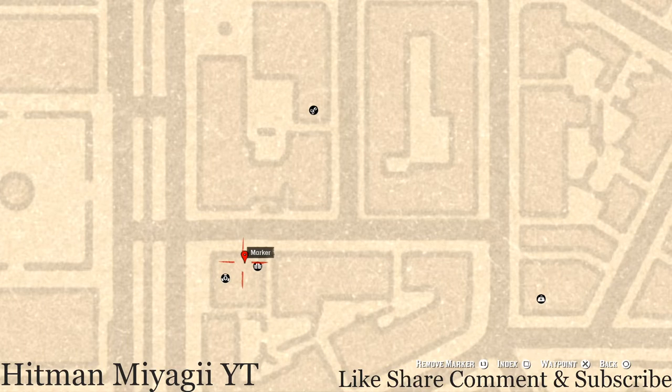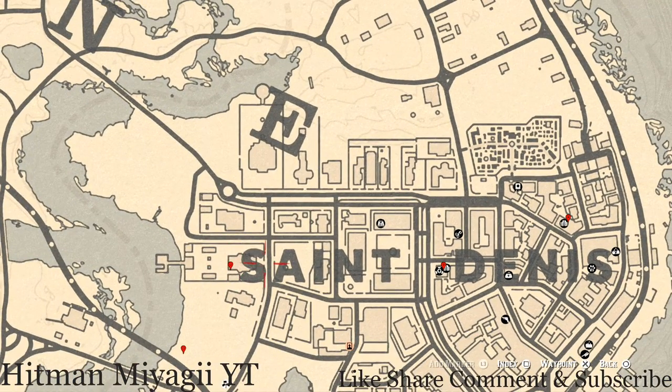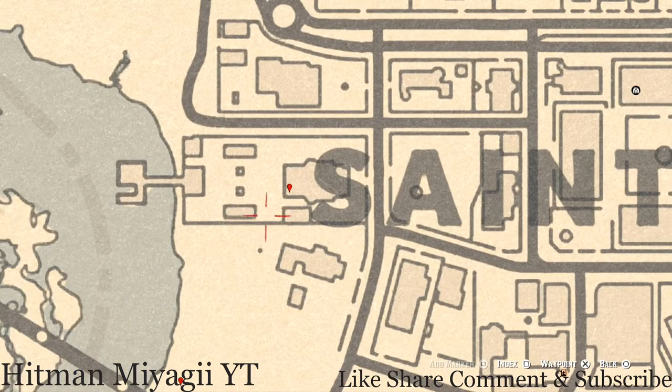Over here by the D in Denis, inside this saloon — go through the front door, up the stairs, and into the only room you can enter. Directly in front of the bed there's a stand — a shaving stand or wash stand — and right on that stand there's a Cherry Wood Comb, so grab that as well. Over here at the next marker by the Essence Saint, on this back porch or deck there's a couch, and on that couch you guys will get an Ebony Hairbrush, which is a family heirloom.